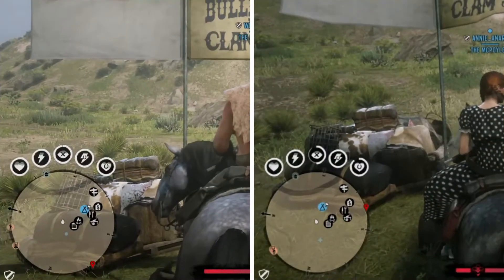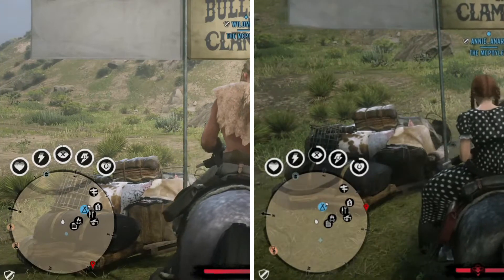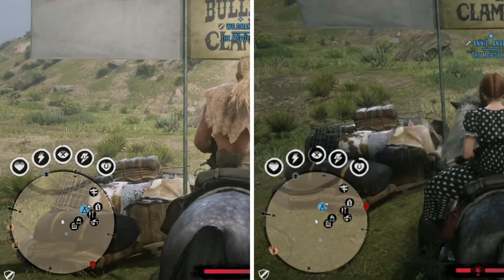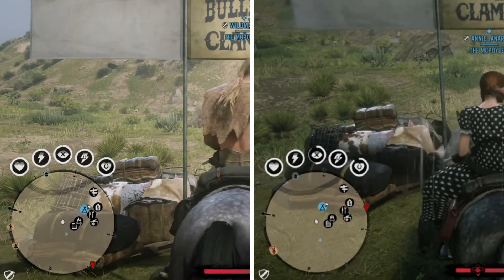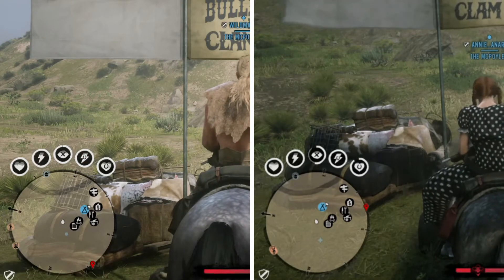Here we have the stamina and health rings expanded out. These are level four fully bonded horses. Stamina rings are 100%, the health ring on the Claude Ruber 100%, and the Breton just almost there.